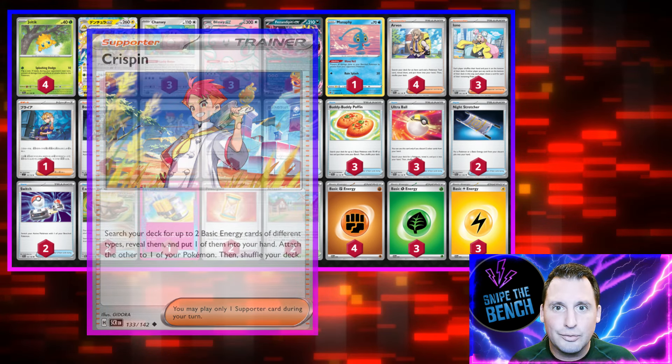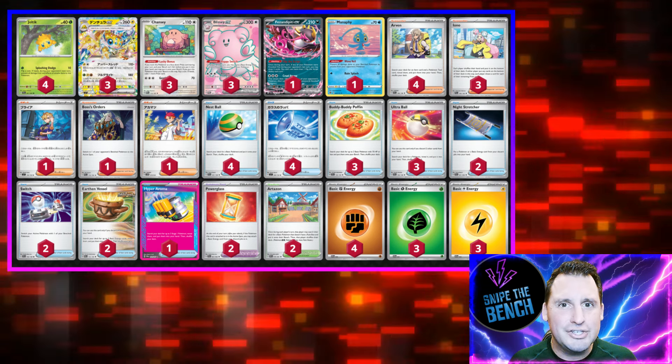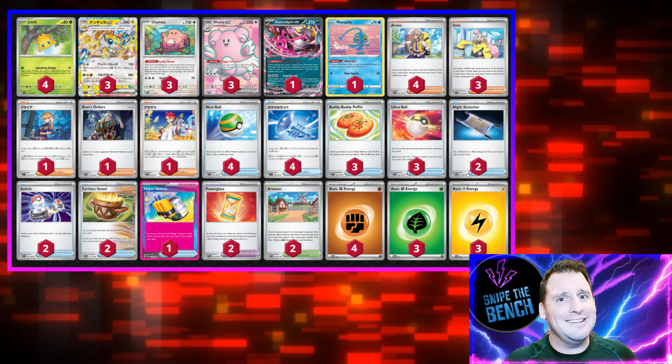The other new supporter we're going to use is Crispin, basically giving you a double energy attachment in one turn. You get two different kinds of energy, which is what we need — attach one from hand right out of the deck and you still have your attachment for turn. This whole thing is about managing your energy and messing up your opponent with item lock, hitting for 180. So let's go hit the new ladder and see it in action.